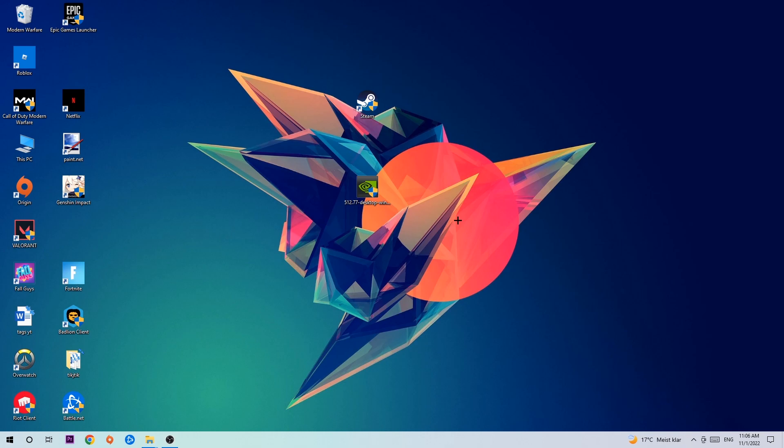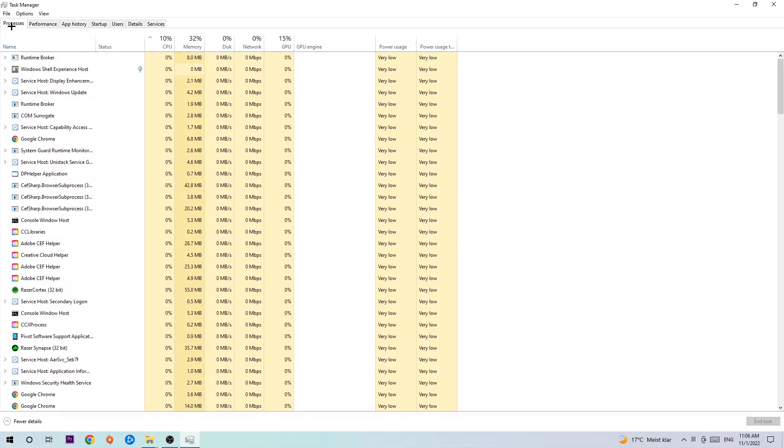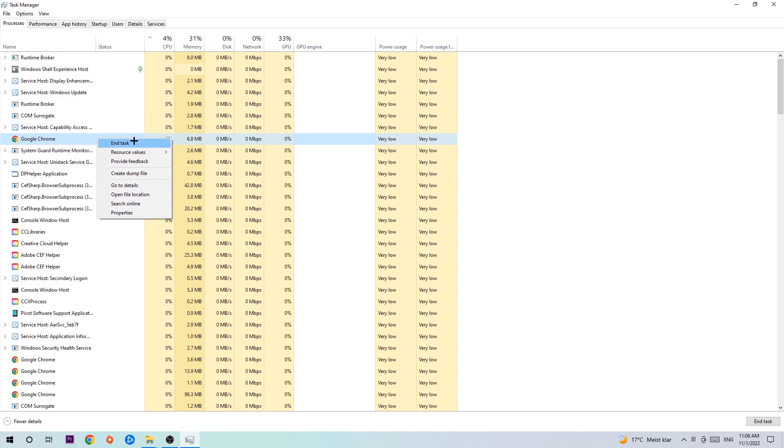So let's get right started. The first step I would recommend for everybody is to navigate to the very bottom of your screen, right-click your taskbar and open up your Task Manager. Navigate to the top left corner, click onto Processes, then click one of those random processes and type in using your keyboard the name of your game. If nothing pops up it's good. If something pops up, right-click it and hit End Task.